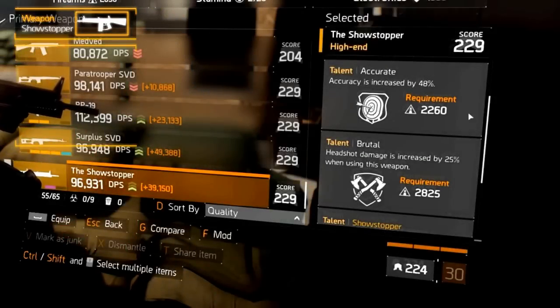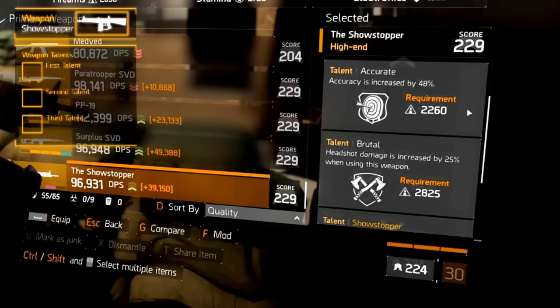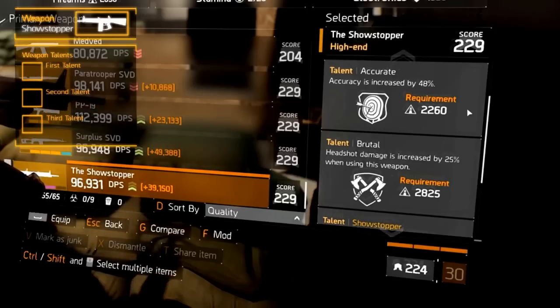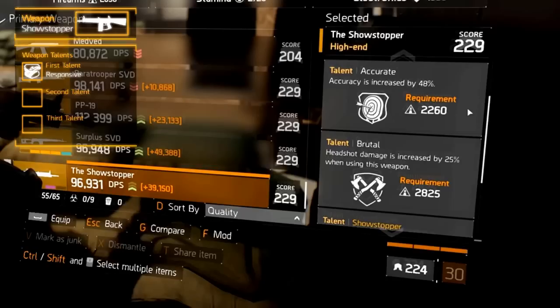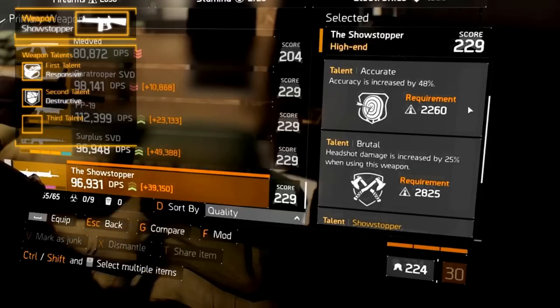Unlike the other named weapon variants, it doesn't get 3 fixed weapon talents. The first two are random, and the third one is a unique fixed weapon talent. For the first two, we recommend the most suitable talents. The first talent we recommend is Responsive, which increases the damage by 10% when closer than 10 meters to the target, because it's a shotgun. The second recommended talent is Destructive, which increases the armor destruction by 15% for NPCs, and 5% for agents.